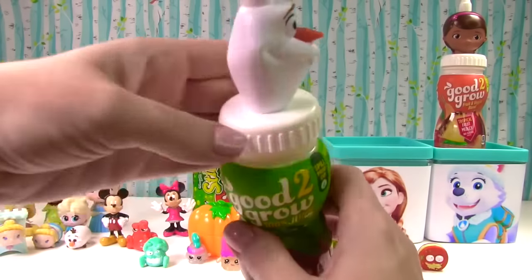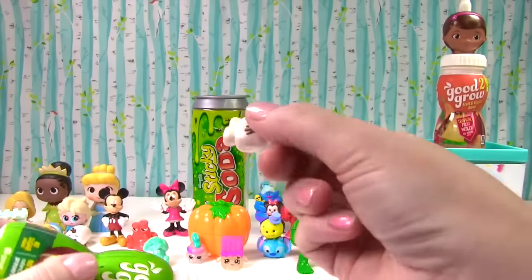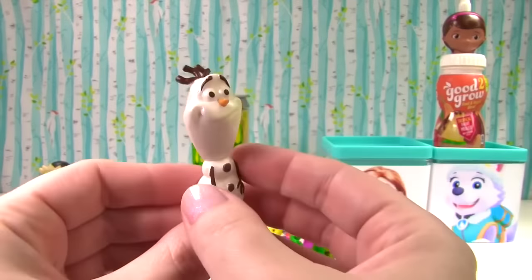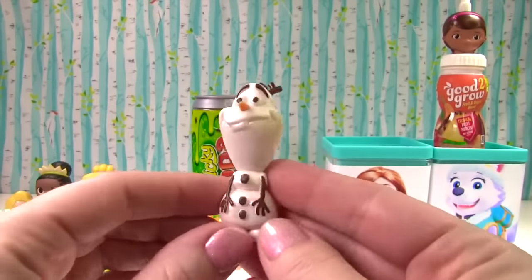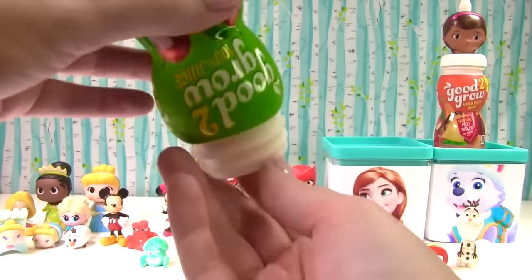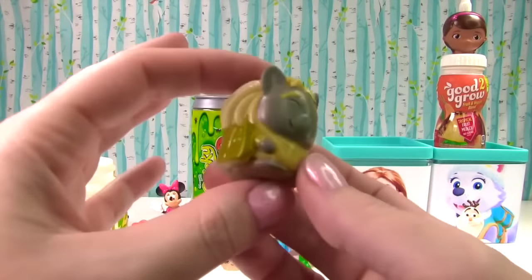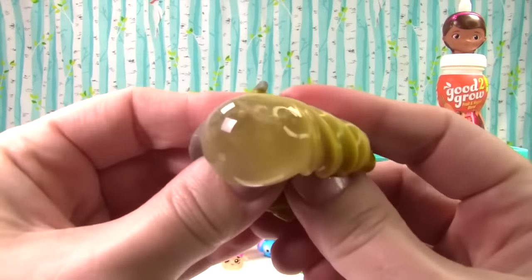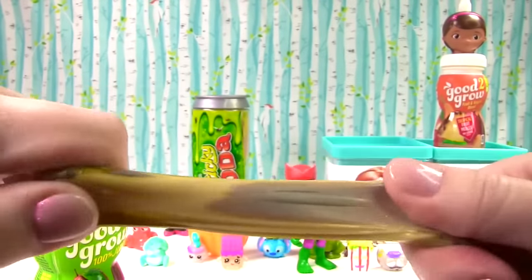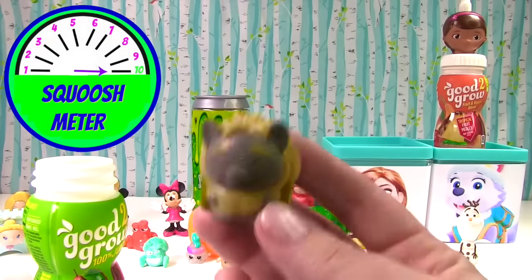It's Olaf time! Well hello Olaf — let's see what you have for us. No slime — hooray! There was an Olaf in our Olaf bottle. Look at him, he's kind of shiny — there's his carrot. Super cute. Something else in there — it's kind of wiggly and jiggly. What could it be? It's a troll! Look at this little troll Mashem. Let's give it a good squish, and another squish. He's pretty stretchy and squishy, so on the squish meter he gets a 10!